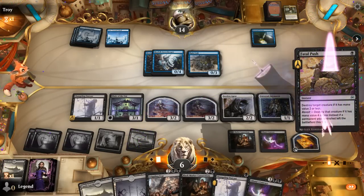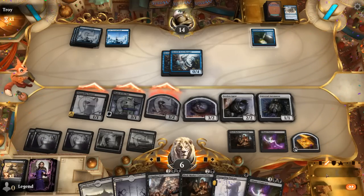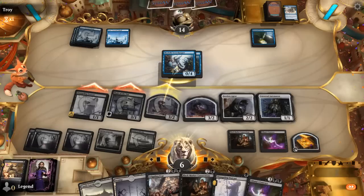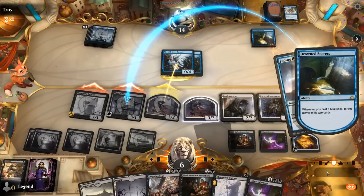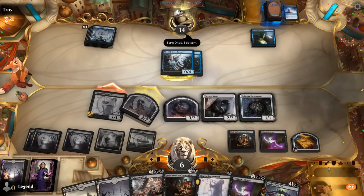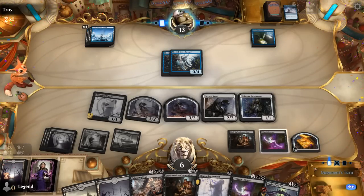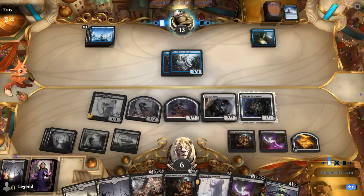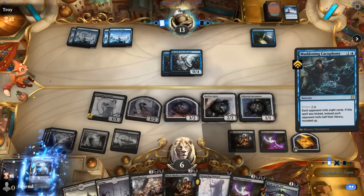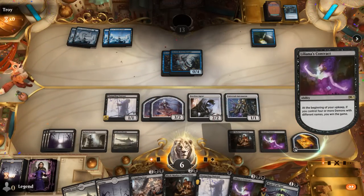Probably hang on to the Treasure in case they have a mass Bounce for all my creatures. They did have a Fading Hope for Blade, so if they have another one, they can potentially take us off four Demons. Opponent reads Liliana's Contract — Automaton is indeed a Demon. Cacophony mills for essentially 10 here with Drowned Secrets. We get to untap, Contract triggers on the stack, and we win the game. Awesome — on to the next one.